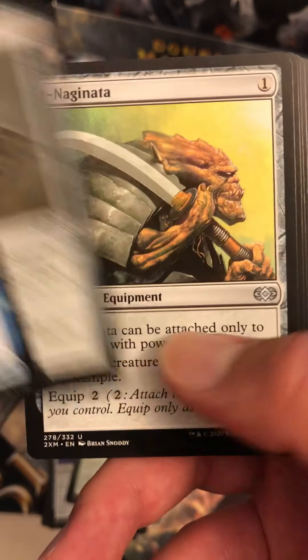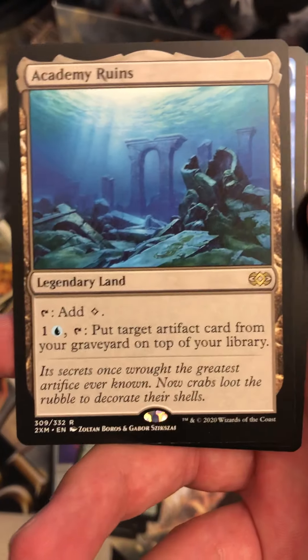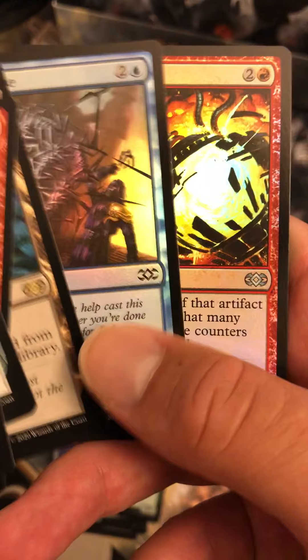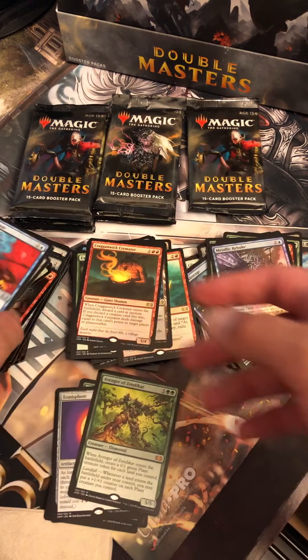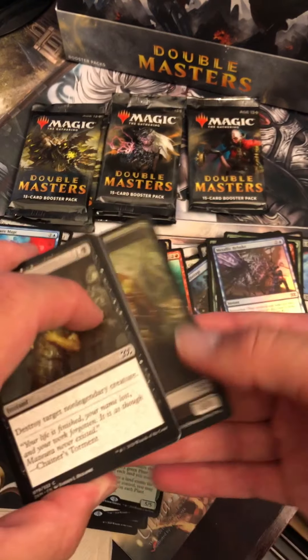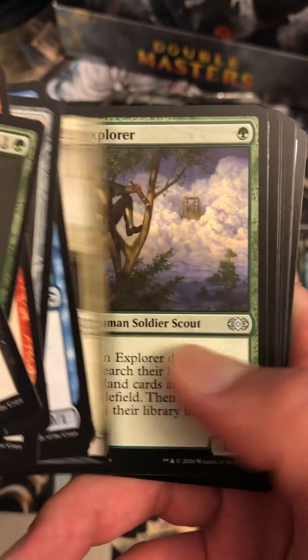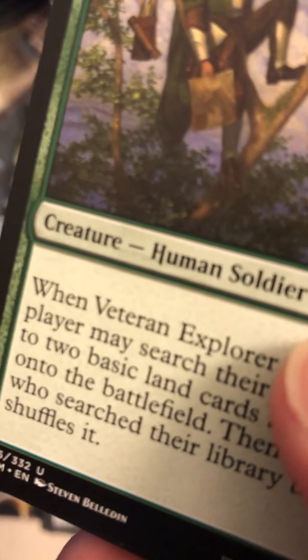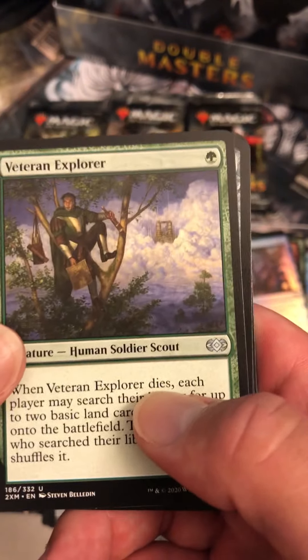Treasure Mage, Mishra's Bauble — there we go. There's Naginata again. Kragenhode Kremator, Academy Ruins. Metallic Rebuke and a Dismantle. We're not getting any good hits in the foil slot. We definitely hit a dud with that Mere Battlesphere foil rare. Way too many cards that are just bulk rares in a set that's supposed to be this expensive.